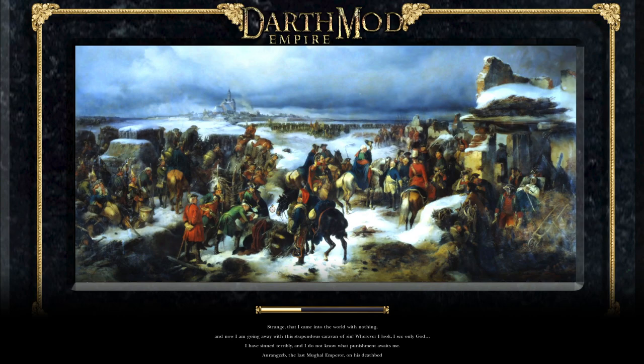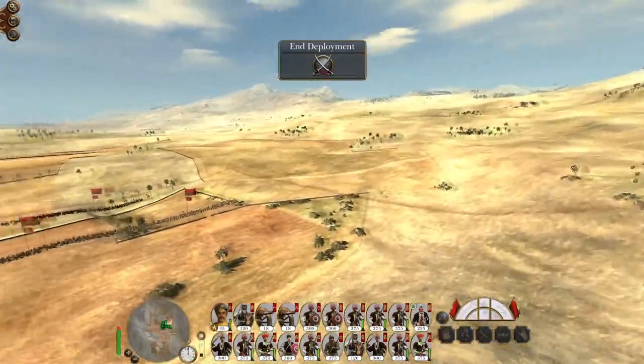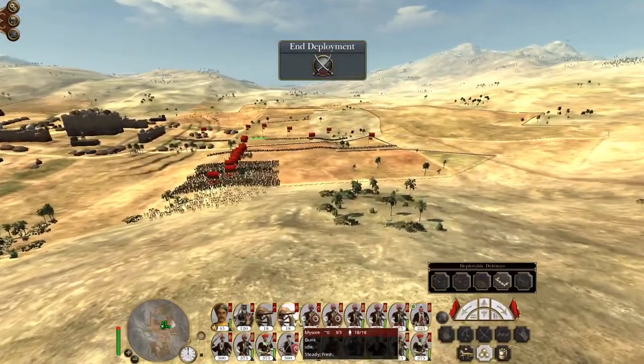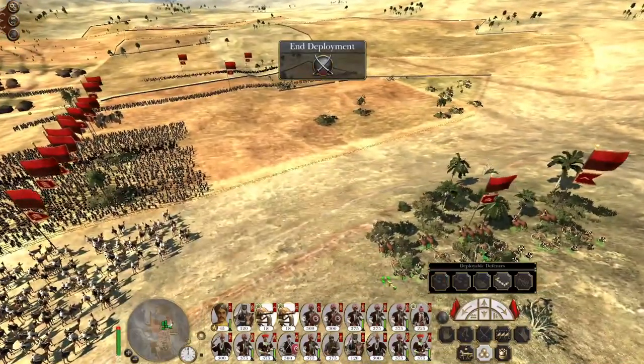At least in theory that's where they're coming from. I'm going to operate on that premise and try to advance and knock out these smaller stacks, sending them running away in order to not let them group together and potentially cause me problems. In theory they should come from here and to the right — this is a lovely bit of defensive ground.